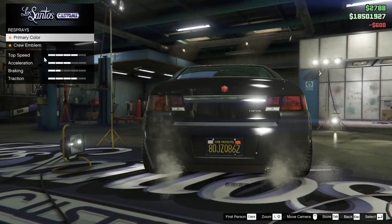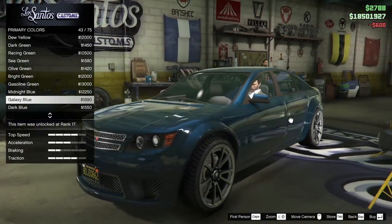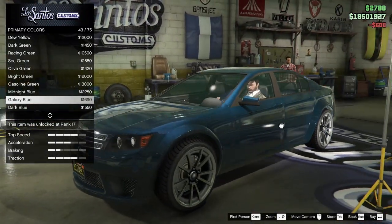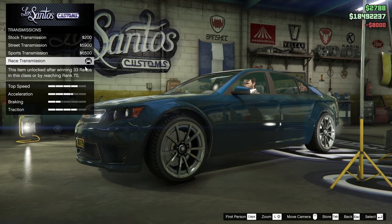For the plate we are going to go yellow and black. For the respray, I have an idea — I want to go for a darker sort of blue color, probably galaxy blue. I feel like galaxy blue is a really good look for this car and I feel like I've never personally customized it like this and I've never seen anyone else do it either. So let's go with galaxy blue.